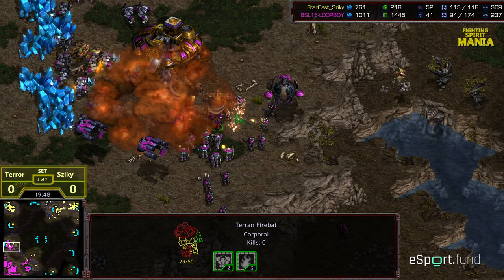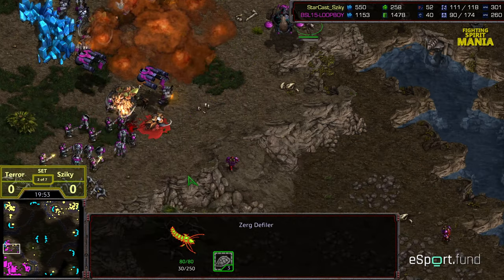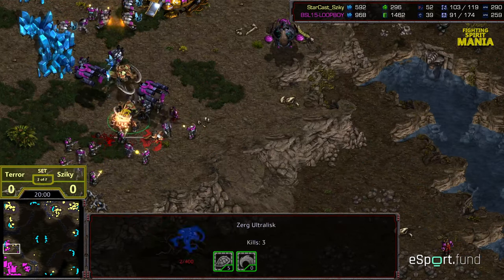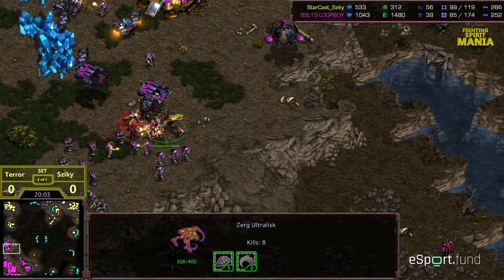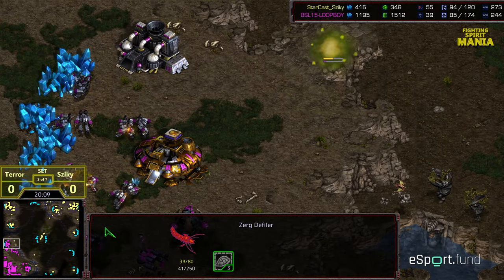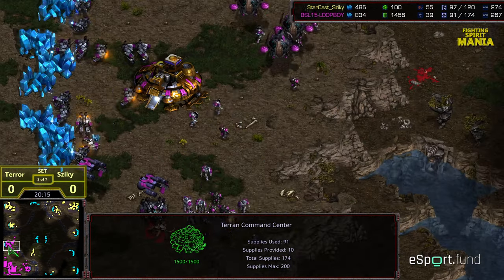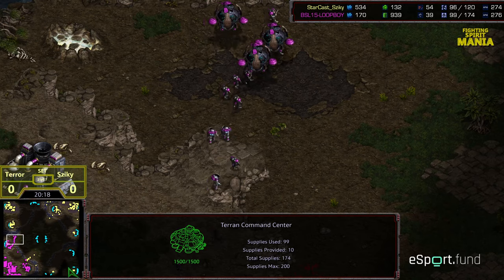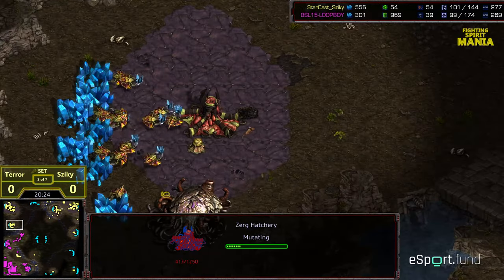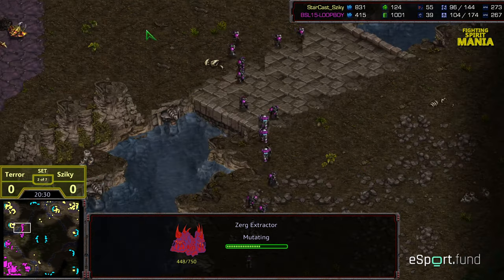Firebats are not a good counter, but at least they do damage under Dark Swarm. They're cleaned up. Medic Marine Force able to take out one Ultralisk; looks like they should be able to box out and take care of the second. Group Repair keeping that Command Center fresh and Irradiate being dropped — Terror able to maintain his bases. However, he's mined out at his main; natural expansion is just about mined out. So he's going to be basically on one base to deal with Ziki, who's got bases popping up everywhere, grabbing bottom right as well. Really going to tax Terror's ability to defend and attack on multiple fronts.